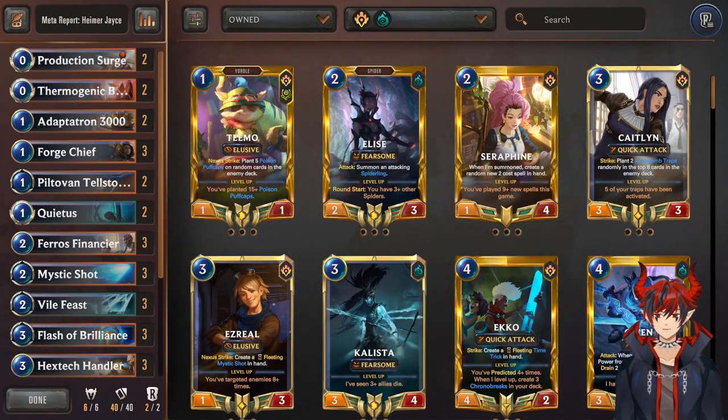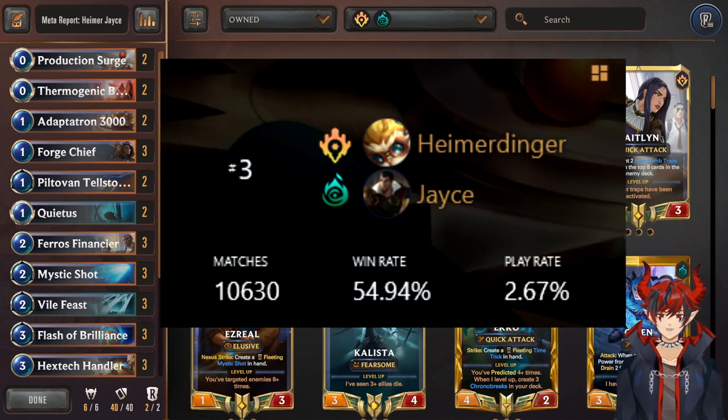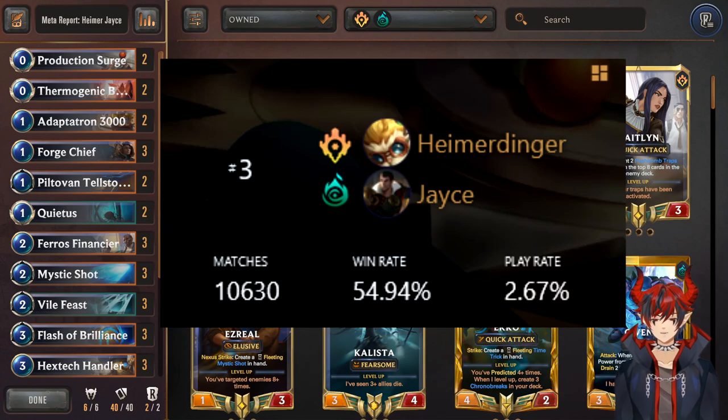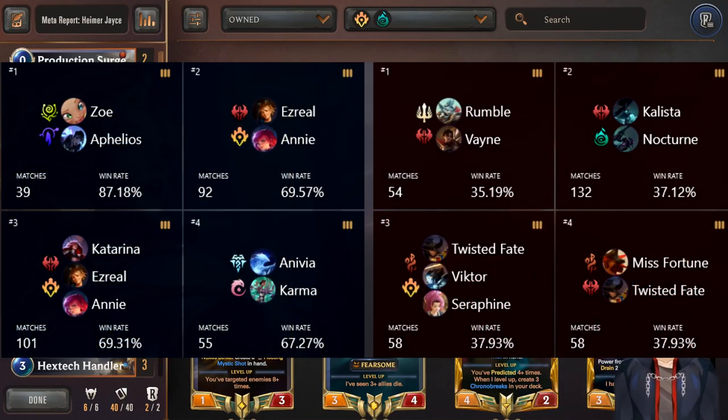The final deck I have for you is the premium standard control-style deck of the patch — Heimerdinger Jace. Yes, another Jace deck, who would have thought! With a win rate of 54.94% and a play rate of 2.67%, it's a bit more niche but right up there in win rate. Its best matchups are Zoe/Ofelios, Ezreal anti-control featuring Katarina, and Anivia Karma. Worst matchups are Rumble/Vein, Calista, Nocturne Fearsomes, Seraphine, and Pirates.